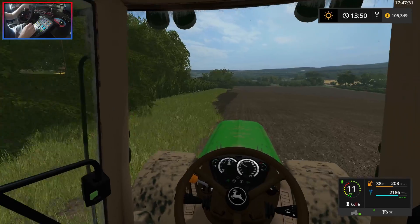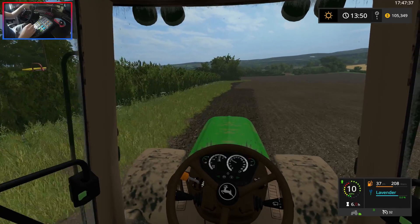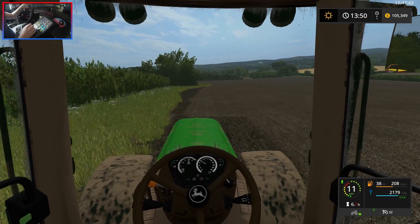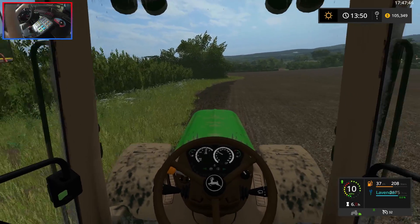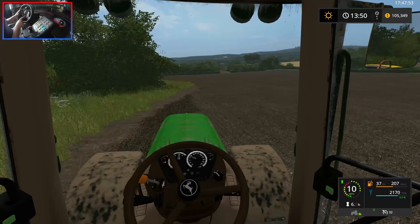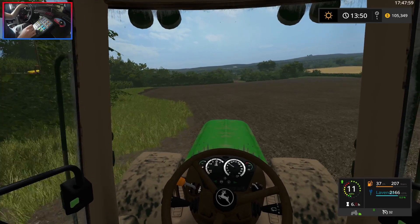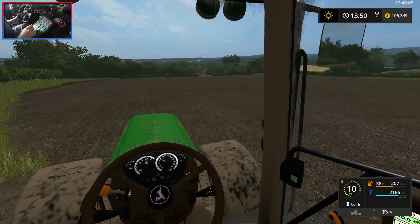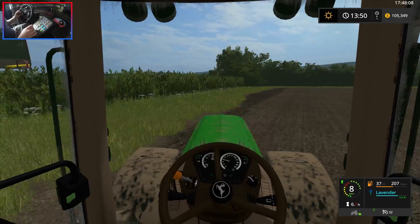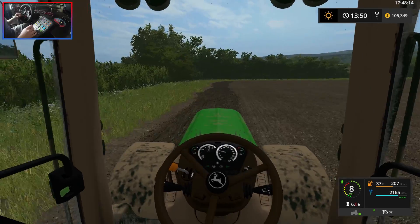Coming down the final edge here now. As you can see, we did all of the lengths and now we've just literally got to do this tiny bit. It's only really the lengths we have to do because the field is not completely square, so we did the end headland - the outskirts of the field. We've just got to do the sides now. Make sure we're properly lined up, we don't want to be missing any.